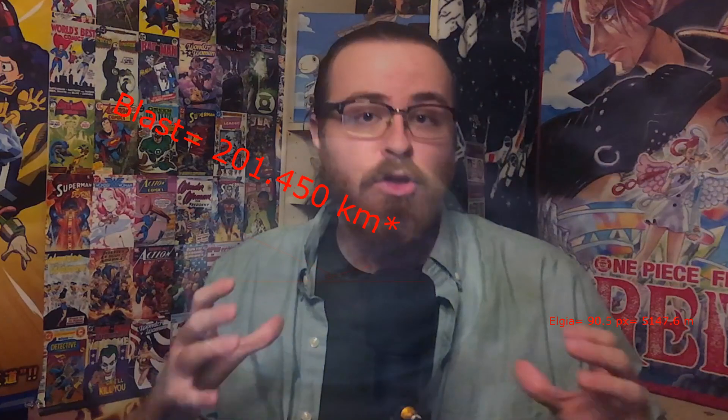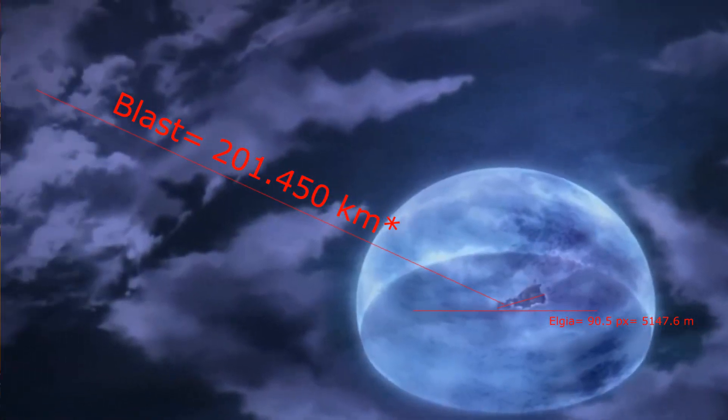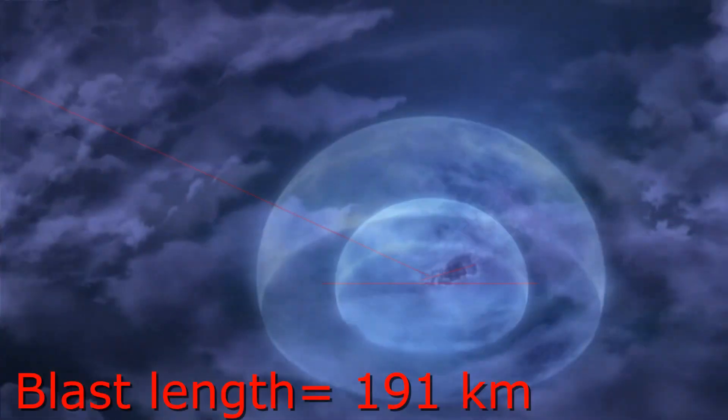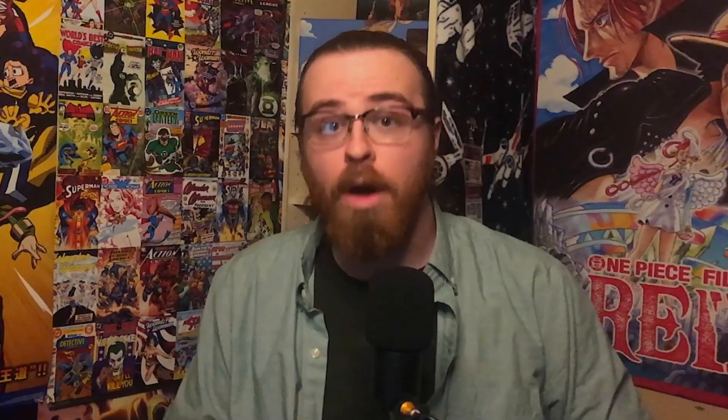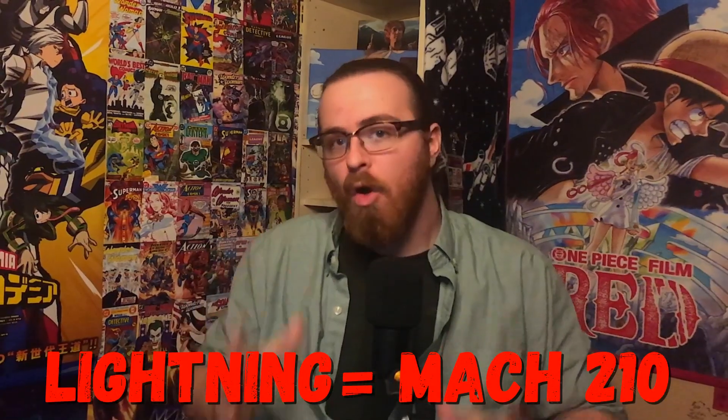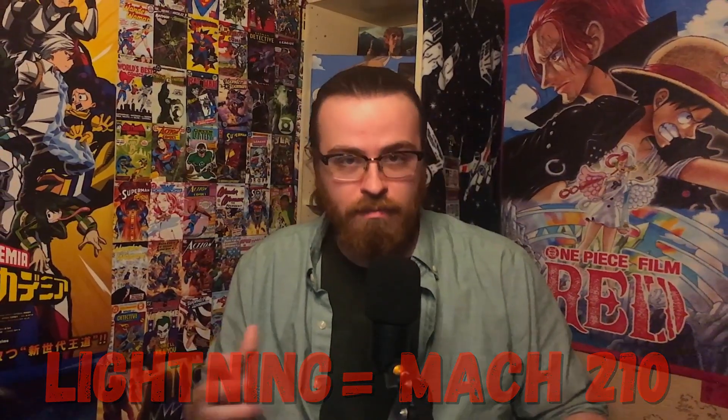Taking this and applying it to the island and the blast, we find this blast is about 203 kilometers in radius. Removing the area in the center, as including that would be unfairly increasing the blast's power, we find that the blast we're calculating here, in particular, is about 191 kilometers. This blast moves 191 kilometers in about 1.8 seconds. That would put this blast moving at over 100,000 meters per second, or closer to Mach 310. This is 100 Mach over the speed of lightning, give or take a few.